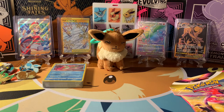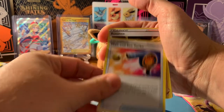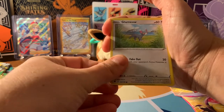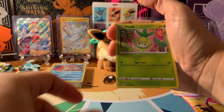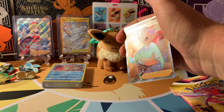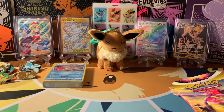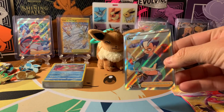Right before I left to my friend's place, they dropped the trailer for Scarlet and Violet, and oh my goodness, so excited. I think that was right around that time. Barboach. It's Choi Full Art! Oh my goodness. I've been pulling a lot of the Full Art trainers. I pulled Roxanne not too long ago and now I pulled Choi. I love my Full Art trainers. Just love them.